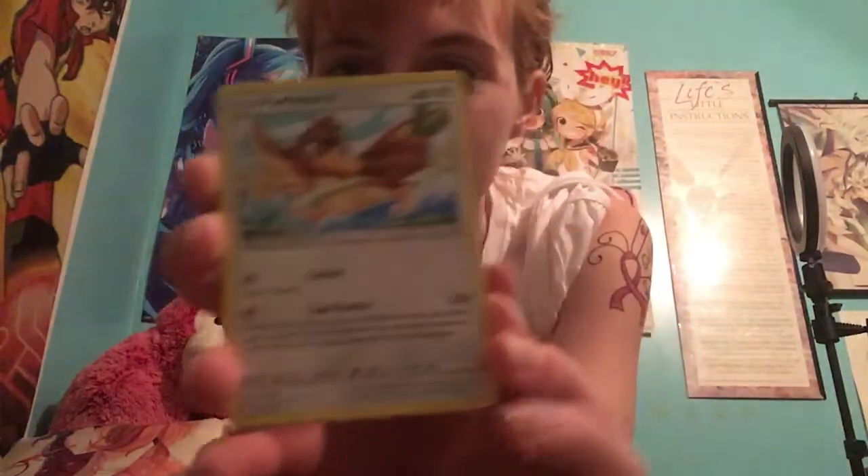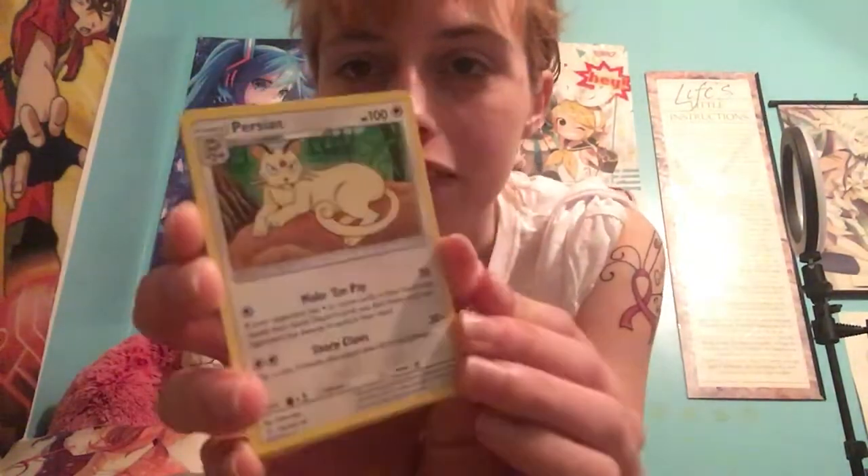Magikarp, little floppy splash boy. Cosmog — I feel like I have a million of these ones. Another Cosmog — I don't have as many of this one, so that's fine. I like this art for Farfetch'd; I don't think I have many cards of Farfetch'd either. Then there is Persian. Oops, dropped him.